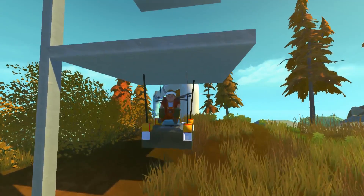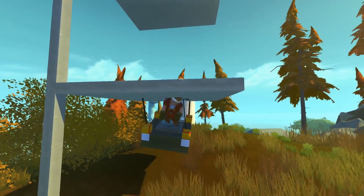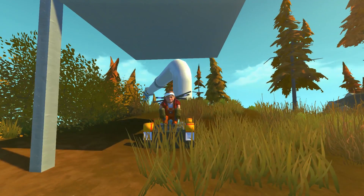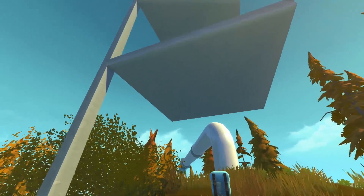If we press the three button, you can actually see we have reeled ourselves up and we can actually pull ourselves up into the ceiling. We can also just lower ourselves right back down to the ground and disconnect it just like that. Really simple to use — I love how simple this mod is.